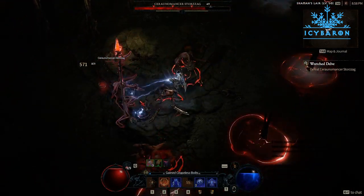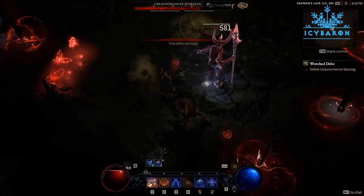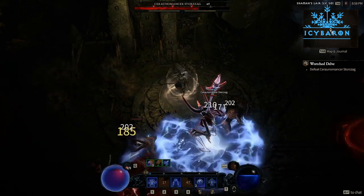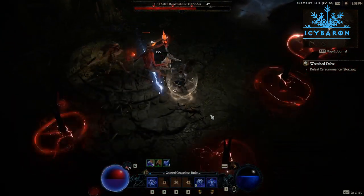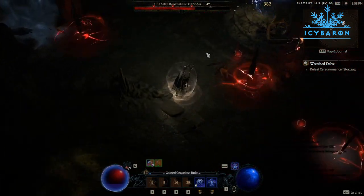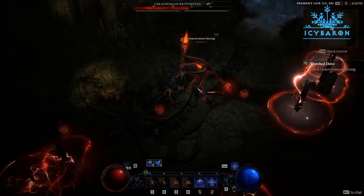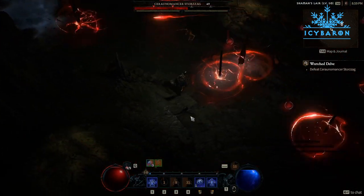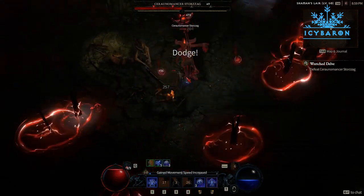If you are looking for a build that specializes in unleashing the power of fire in Diablo 4, then the Sorceress Fireball Firewall build might be just what you are looking for. This build focuses on maximizing the damage output of fire-based spells and abilities, allowing you to burn through enemies with ease. The fire burning build also emphasizes mobility.